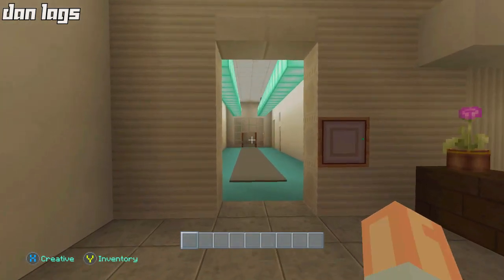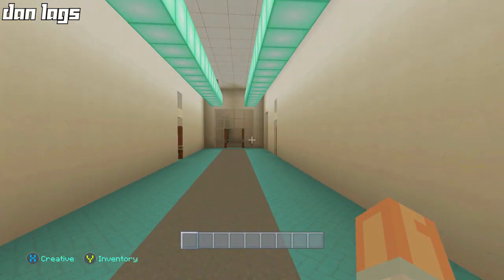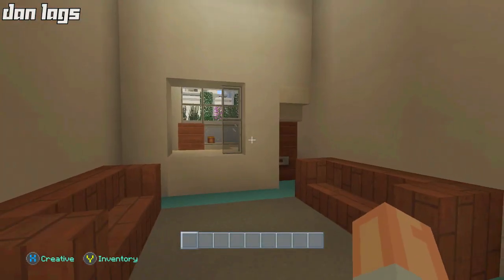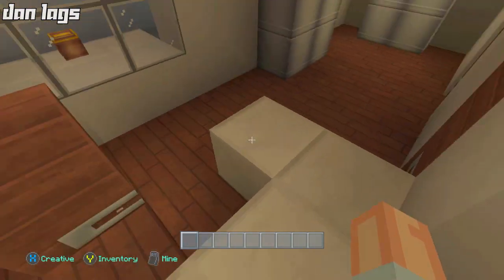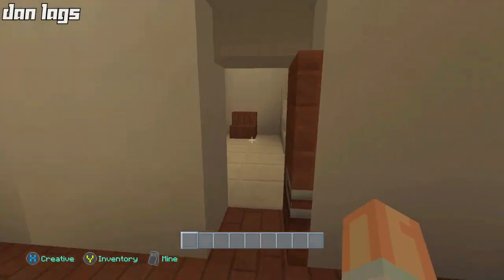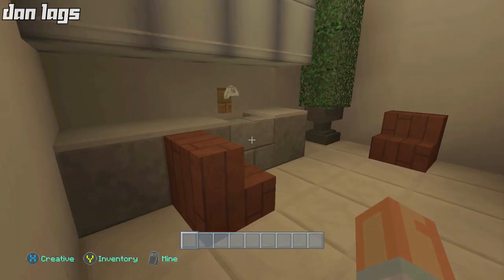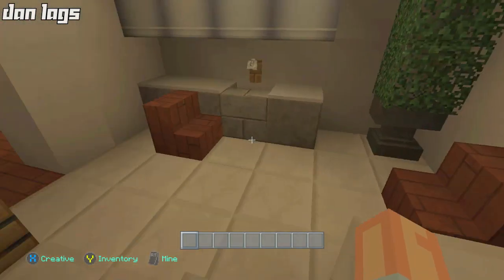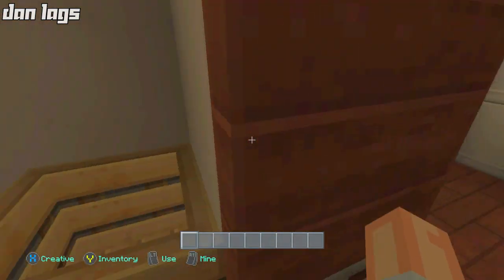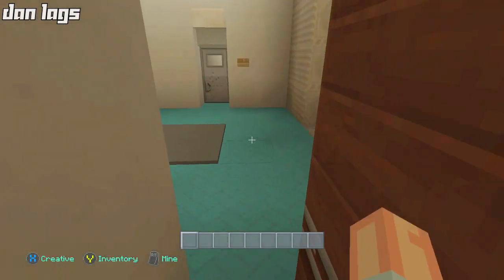That is not the only thing we have to check out in the hospital — we've got plenty more to go through. This right here is the doctor's offices. Each one of these rooms has a waiting room, then a doctor's secretary reception, some filing cabinets, and then the doctor's room in the back with extra shelving, a sink, a countertop, and some chairs. This is where the patient would sit while getting diagnosed by a doctor or having their appointment.